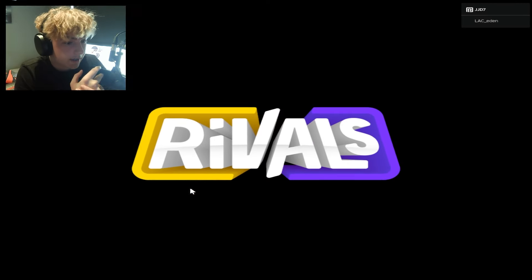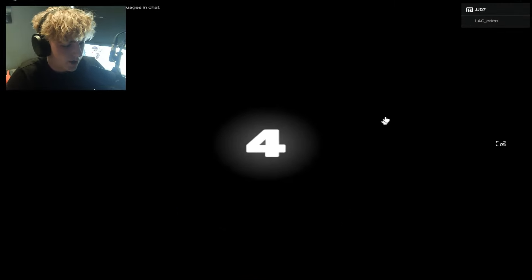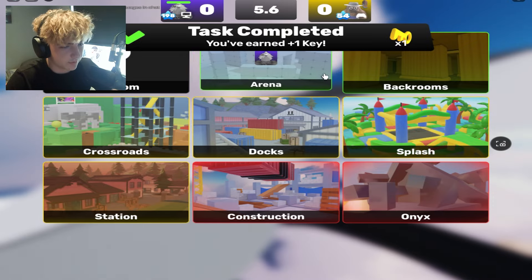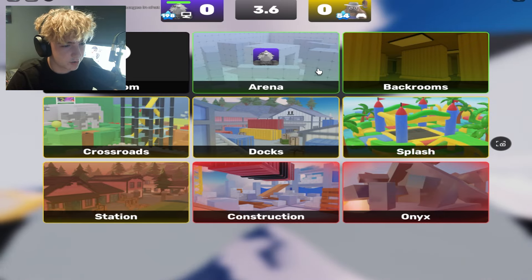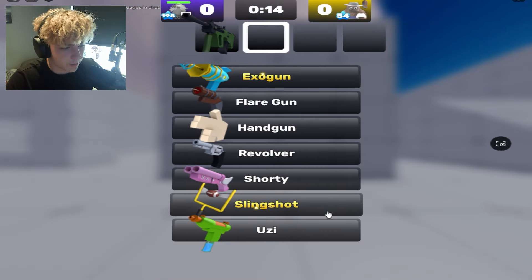We're now loading into a game, and hopefully we don't get put with a cheater straight away. They're not a bacon hair, so they might not be cheating, but there's still a chance. They're level 54. Maybe they removed skill-based matchmaking — I'm not too sure if it goes off wins, win rate, or level.